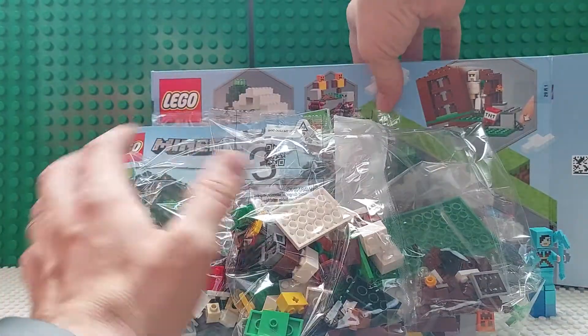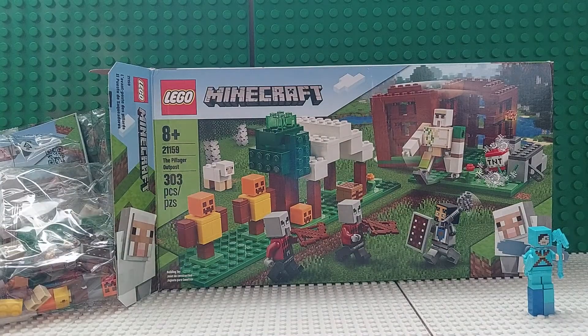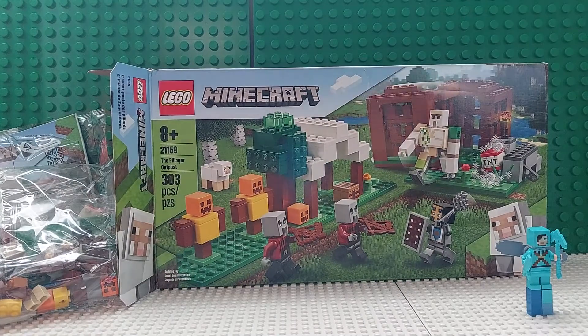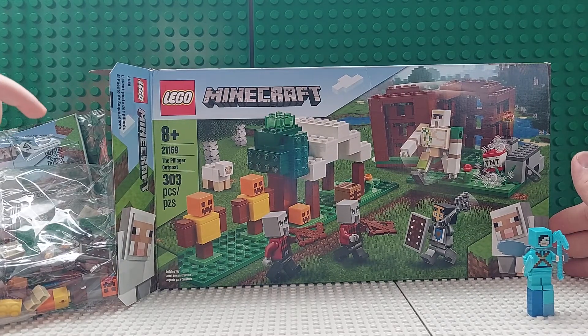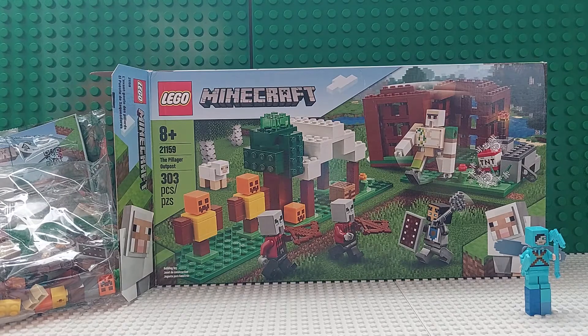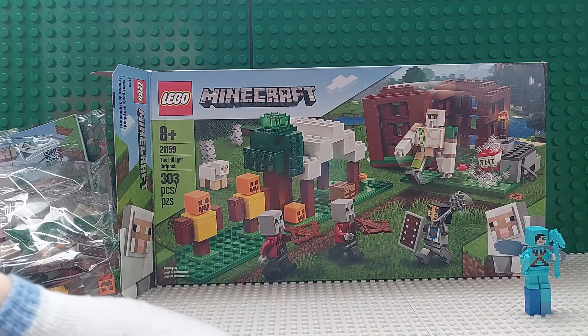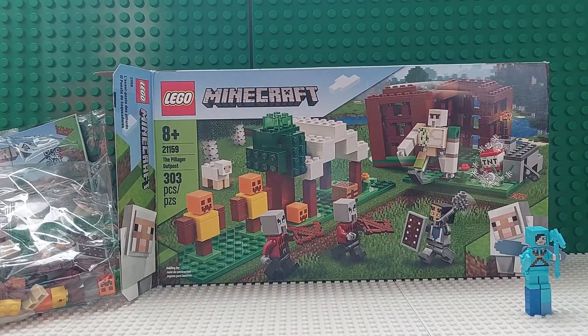That is everything in the box. What are you most excited about? The iron golem. What are you least excited about? The sheep, because I already have one. I'm least excited about the tree — it's cool, but I already have a couple trees from the beekeeper set. Don't forget to subscribe to Brickwise, make sure to like us, and comment about what your favorite part of this set is. Check the description for a link on how to receive Lego sets for free with a little time and determination.